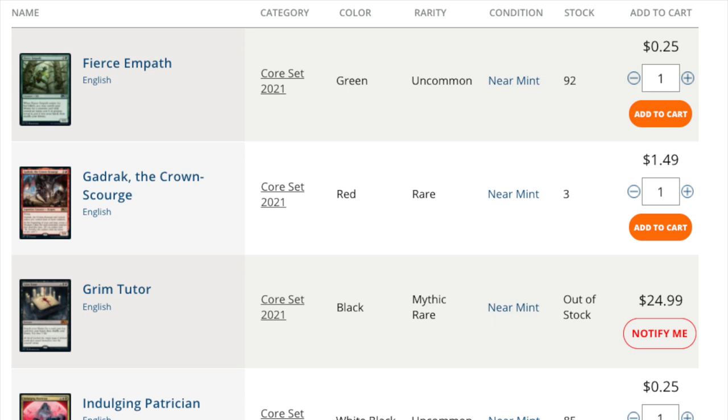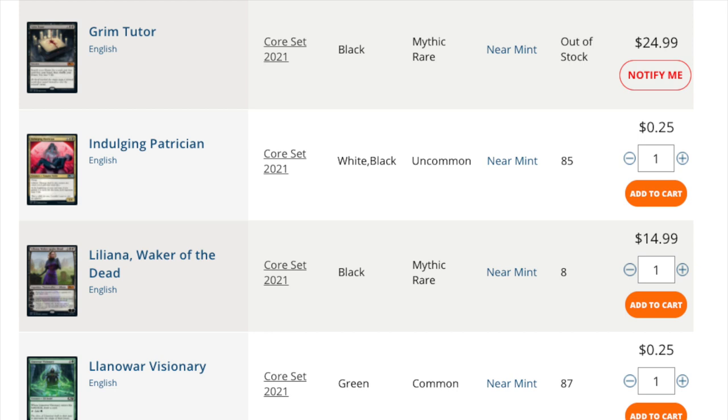Collector's Editions make sense to me if they have long-term viability. They make absolutely no sense to me personally if you're just using them in Standard. Because after rotation — and we're going to see this, we already started with Oko — you can take a look at his showcase card, his box topper, or Once Upon a Time. Because as soon as cards cannot be played in Standard and don't have playability in EDH or Eternal formats, what do you think happens to their price? It's called rotation. And we haven't really experienced rotation on these Collector's Editions yet, so I think they will tank even more.